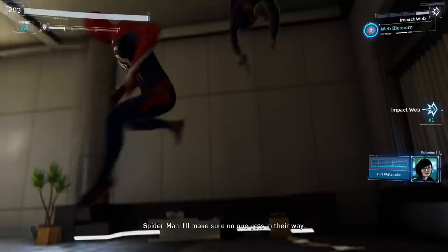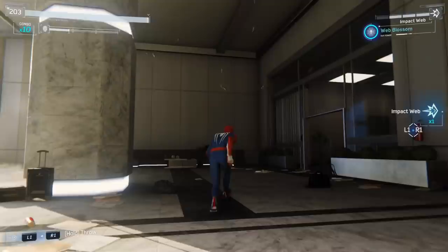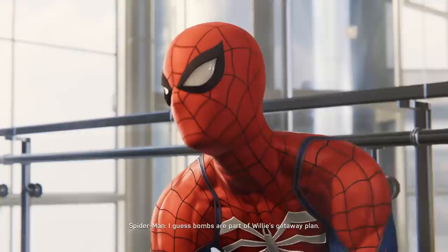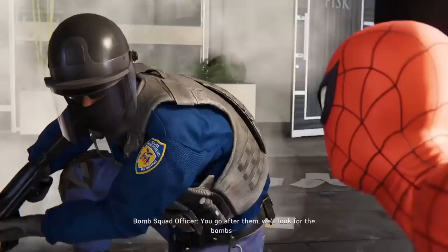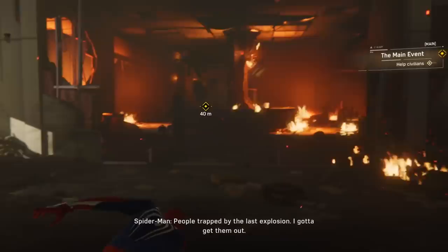Get those bombs, Spidey — that's all that matters. Yoink! Stuck to the ceiling — thank you, Impact Webbing, you never let me down. Calling in the cavalry — yikes. Bombs are part of Willy's getaway plan. That suit looks so good in this beginning part. I cannot wear any other suit than this — I will wear other suits for you guys, but other than that, I can't.